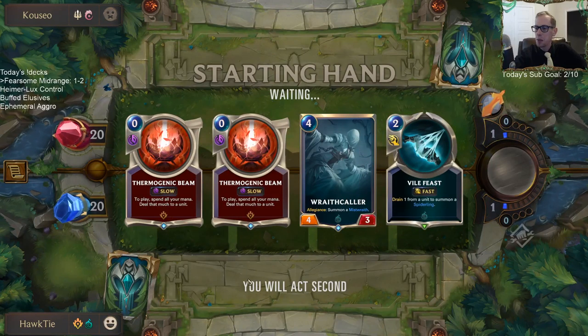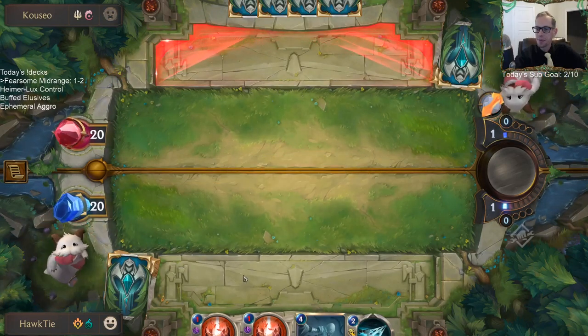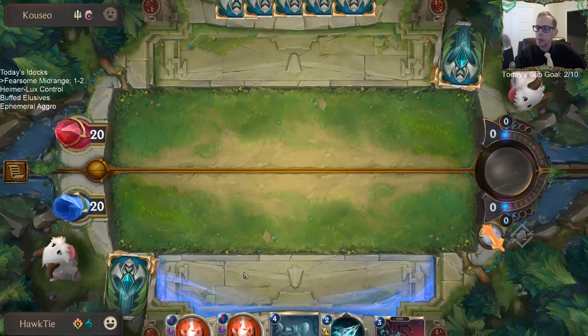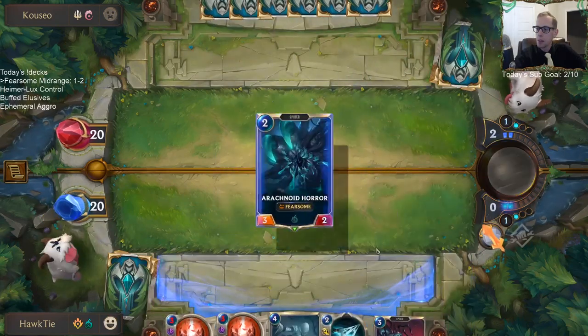Same thing — trade out three removal spells, get three removal spells back. We need creatures! There we go — two good draws: a two-drop and a three-drop.